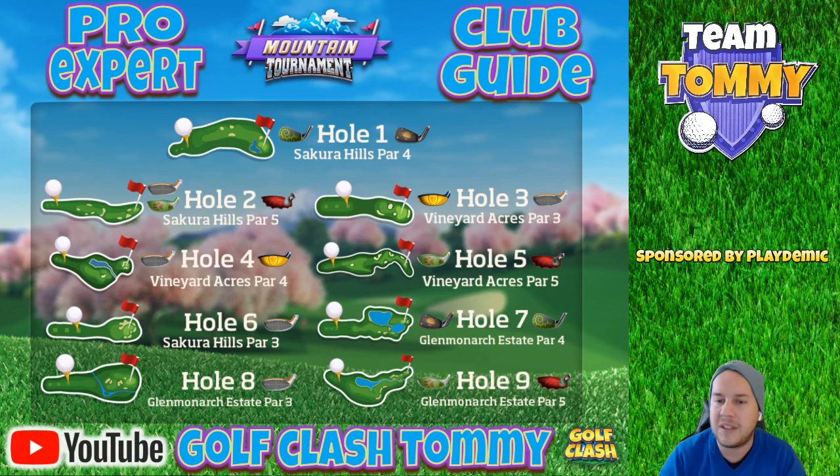Now moving to Pro and Expert — they play from the same tees, which is why I cover them together. Club choices will change slightly depending on wind and club levels. You can practice all holes on Tour number eight, the Mountain Tour. Hole number one: Thorn and Saturn. I want to bounce directly on the green with my approach rather than using the Goliath, which likely won't have enough backspin unless it's at level six, seven, or eight.